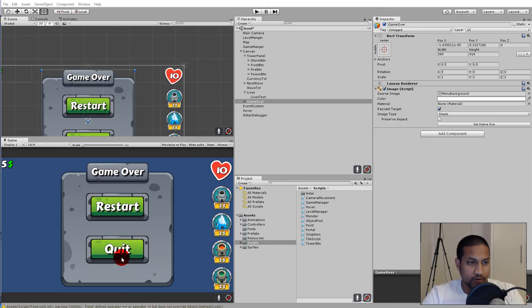In the last video we created our game over menu and we created the UI to show our lives. In this video we are going to use these two elements by writing some code so that we can interact with them - our health or lives will be reduced every time a monster hits the red portal.